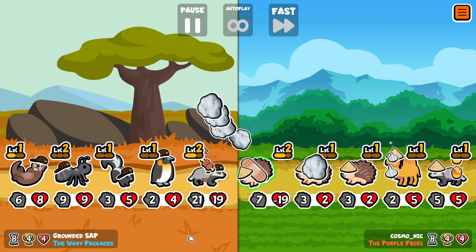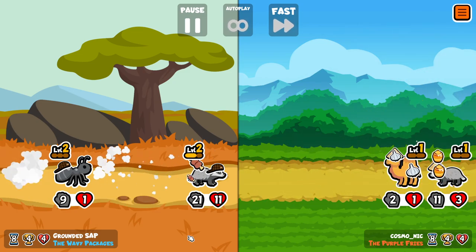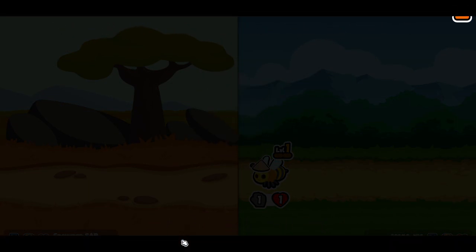Here is a team where you look at it and think we should beat them, but then you realise that the Camel is topping up the stats of the back Badger and we're actually going to lose to the Honey Bee. I can't remember the last time I put Honey on a Badger to be honest.